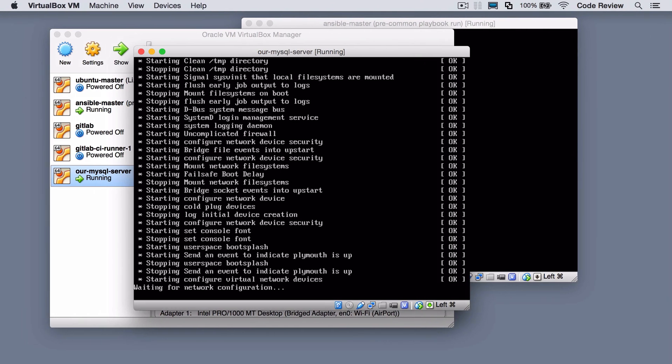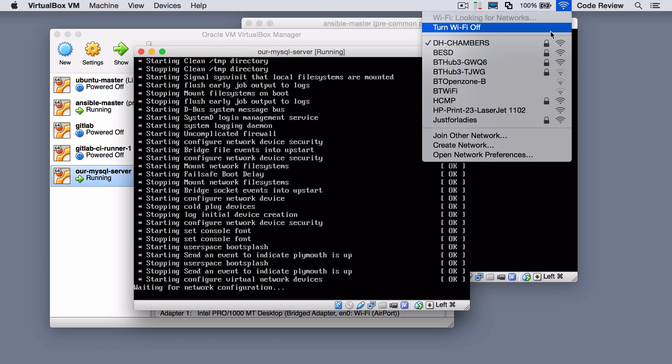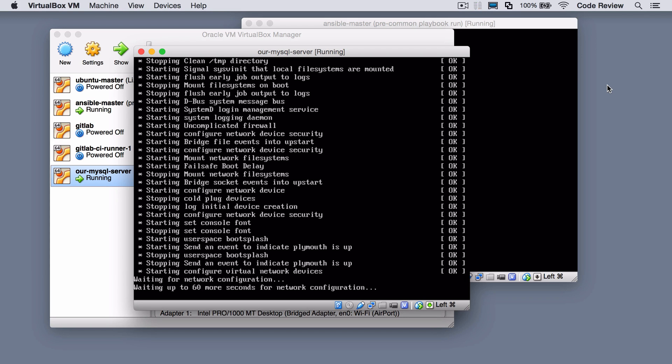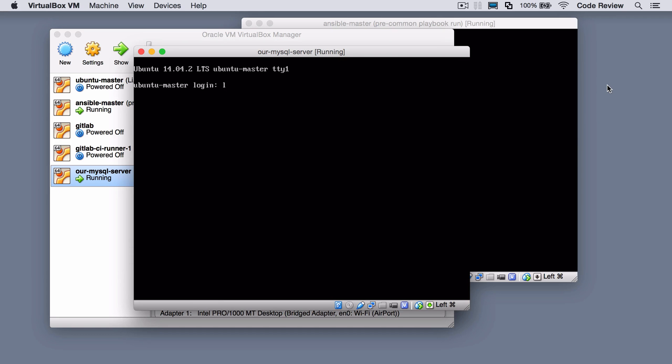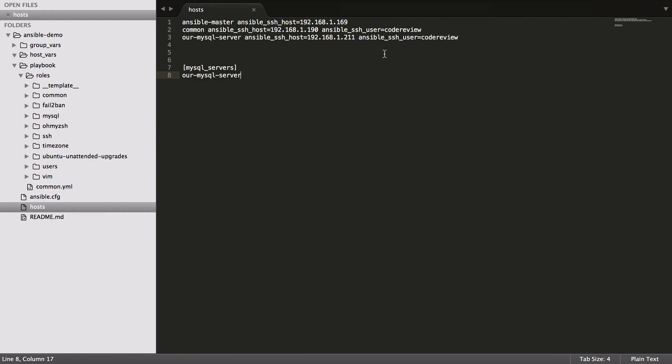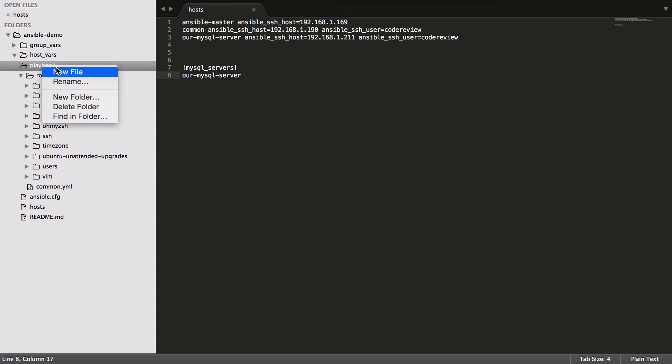This is still waiting to get an IP address. I've got a little hack to trigger that off. The reason is I don't actually control this network — it's a serviced office network — and I seem to hog a lot of IP addresses doing stuff like this. Anyway, that should have kicked it through. Let's log in, do ifconfig, and — yeah, so 211, just as I guessed.